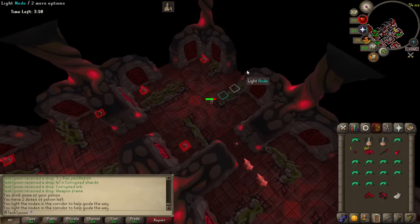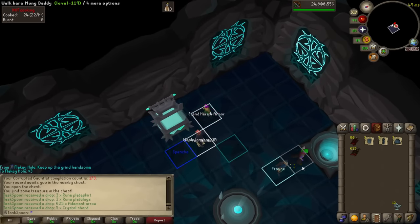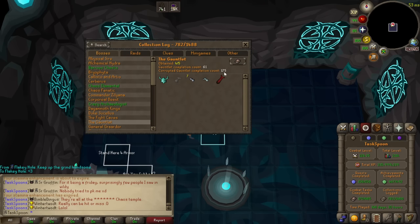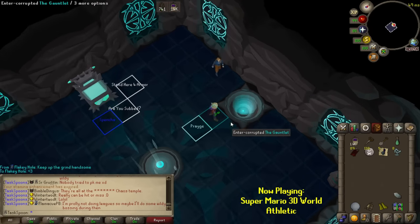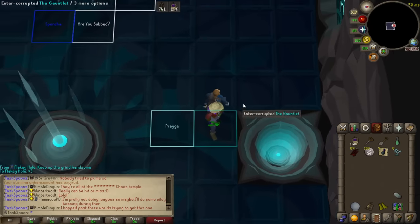Okay, we're here — finally doing Corrupted Gauntlet. I mentioned this in a previous video, but I'm finding it hard to stay motivated to continue doing Corrupted Gauntlet, considering I am now three and a half times the drop rate for an armor seed and don't have a single one, and I'm going to need to get six of them. So just knowing how long that might take me — I've got so many other things I want to do. Even though I would love crystal armor, and it would be a huge upgrade that would unlock a lot of different methods on the account, it's just sort of hard for me to actually do it.